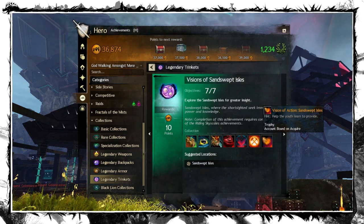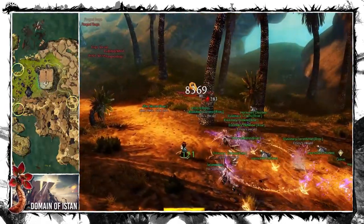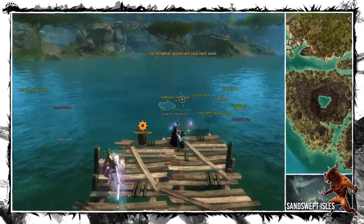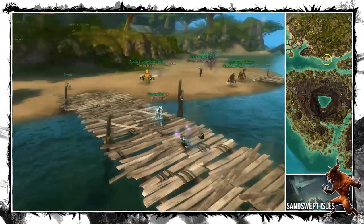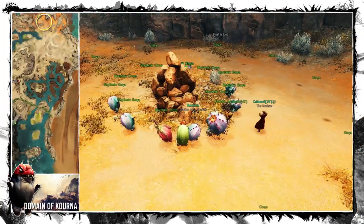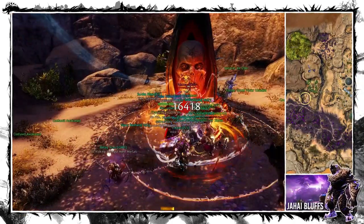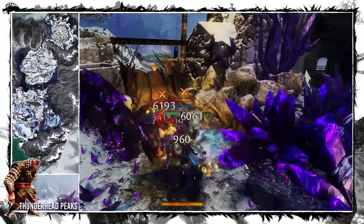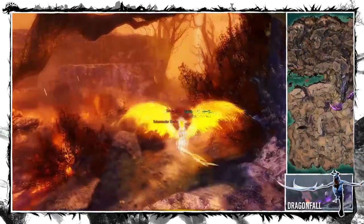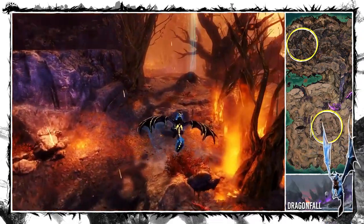The last task, the Visions of Action, involves smaller events: one of the 3 Champion Corps Caravan Escorts in the Domain of Istan, the Fish Catching event in the Sunswept Isles which spawns shortly after the Gathering Store meta, Dancing with Choya in the Domain of Kourna, the Fake Joko event in the Jahai Bluffs (this time it doesn't require successful CCs), Zephyrite Defense in the Thunderhead Peaks, and one of the 3 Collecting Events that are part of the lane metas in the Dragonfall.